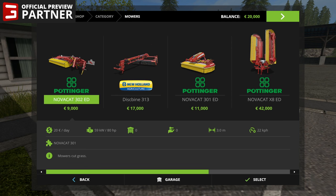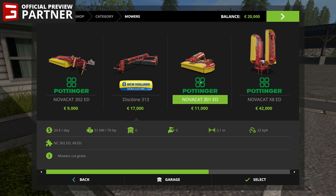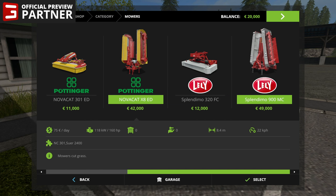Continuing on — mowers. We've got the NovaCat 302ED, the New Holland Discbine 313, and the Pottinger NovaCat 301ED. So you've got the 302ED and the 301ED, they kind of go together. Or you could go with the NovaCat X8ED and the 301 on the front. Then you get the Lely Splendimo 320 and the Splendimo 900MC, which are kind of the same as the Pottinger but with a slight difference in overall width — nine meters compared to 8.4, so you might get slightly better performance out of the Lely equipment.